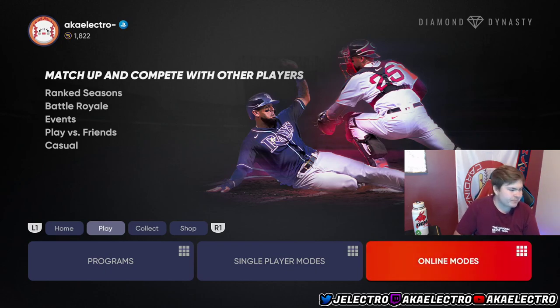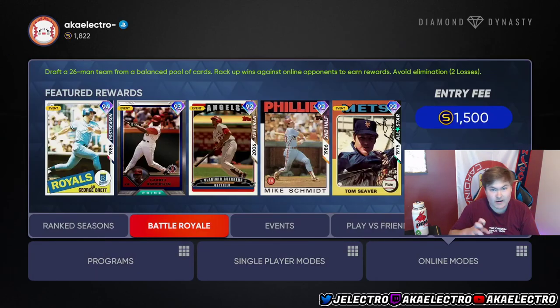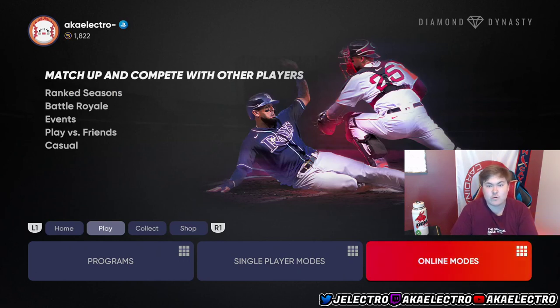Whenever you play BR, the secret to getting Mike Trout — guaranteed, 99% of the time, don't quote me because there's some workaround — is if you get an NL East hitter from a team like the Phillies, the Mets, or the Marlins. Sometimes the Braves work too. Most of the time an NL East hitter or pitcher will lead to Trout. I've gotten Patrick Corbin lead to Trout, and Max Fried. If you can go 12 and 0 or 12 and 1 in BR and have a draft that starts with an NL East player, followed by an Astros or Braves player, you're most likely going to have Trout as your 12-win reward.